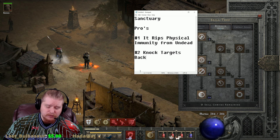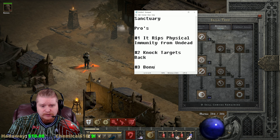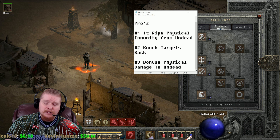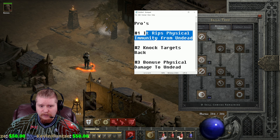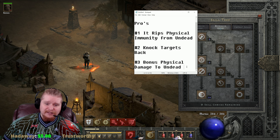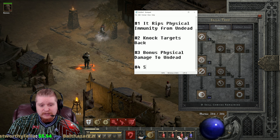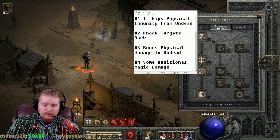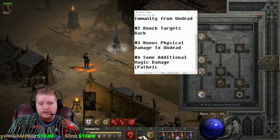It also gives you a bonus to physical damage against undead, which was fixed in one of the recent patches — that's actually kind of nice, though honestly the immunity-stripping is way stronger. On top of this, it gives some additional magic damage, which is really pathetic to be honest. It really needs to be bumped up.